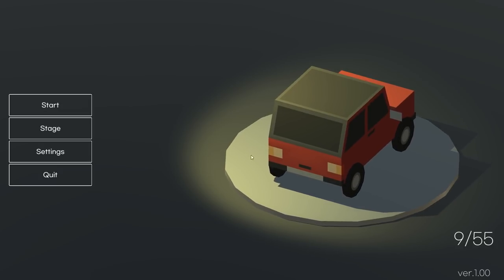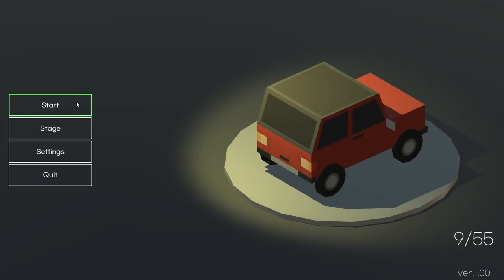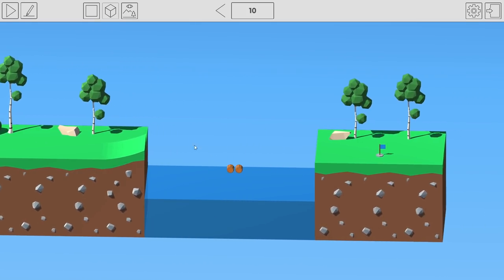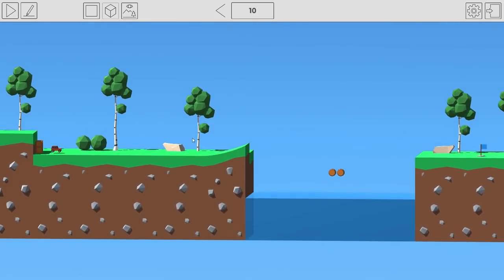We already beat the first nine levels in the last video, and a few of you were saying that's actually the end of the game — there's only one level left. I really hope there's more than just this next level. So level 10: we've got to get the car across this jump, and I'm assuming we're going to have to fly.